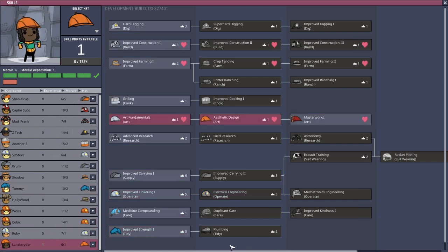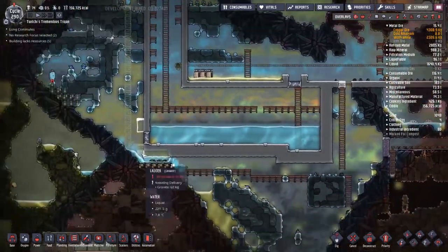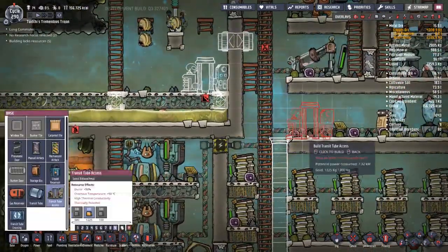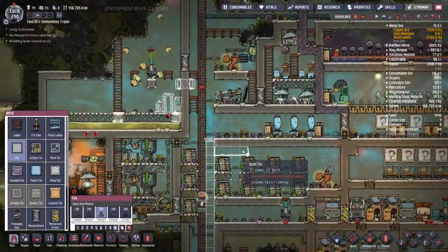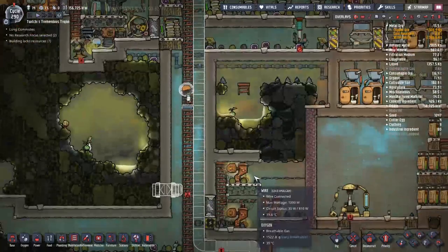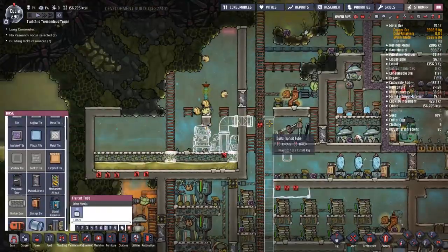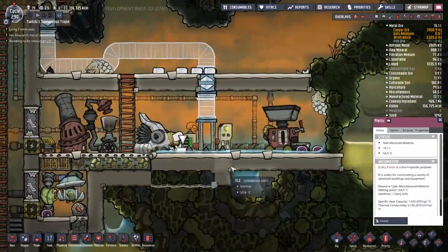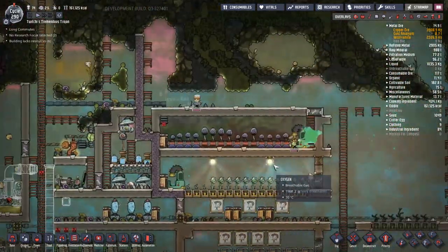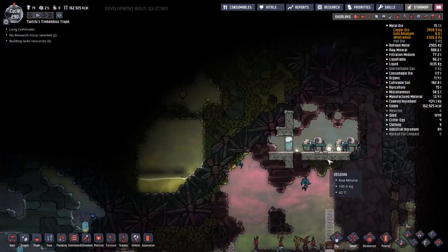This is Cubic going along and learning everything they love. For most skills I'm just giving jobs to people that love those jobs, because that cuts the time in half. We will end up in situations where the research tree branches and comes back in, and if you don't do both branches you can't get the last skill — so some people will have to do things they don't love. It's not how I like to run a colony, but we'll have to make do.